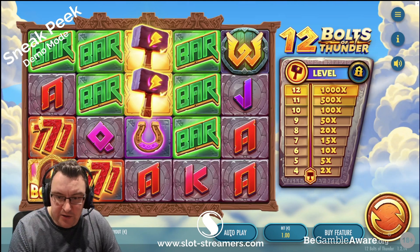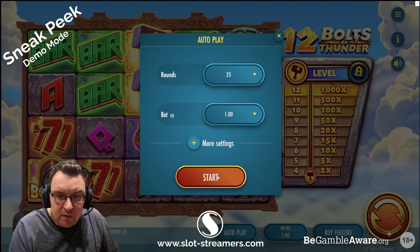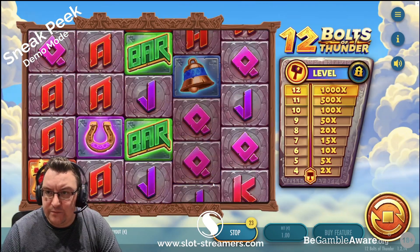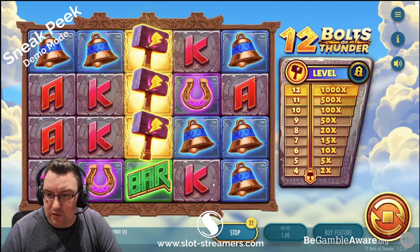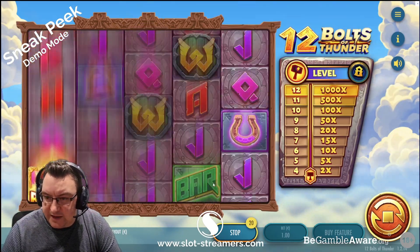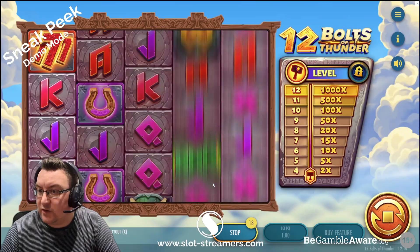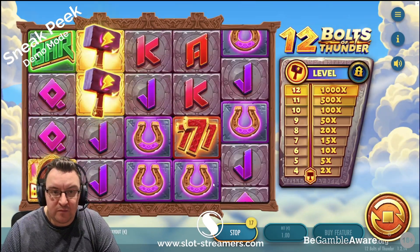Let's do the usual - we'll start off with some auto spins, 25 for now, just to see how it looks and how it plays. We can see that progress board on the side, and that would choose the amounts you can win based on the amount of hammers that land on the screen - starting from two, giving 2x, right up to 12 symbols giving 1,000x.